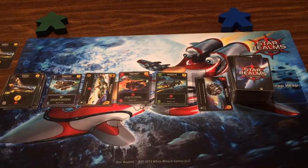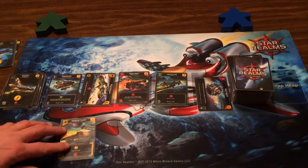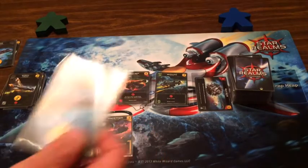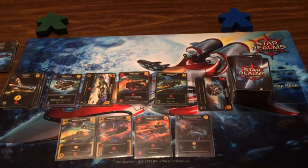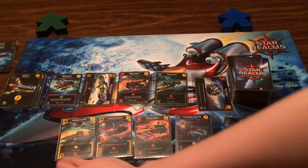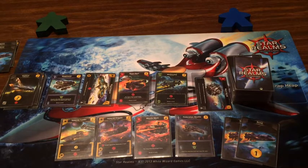One, two, three, four, five, six, seven, eight, nine, ten, eleven. I have the Imperial Trader so I draw a card and you discard — discard a Scout. I have Missile Mech, Federation Shuttle, and two Scouts — seven money. I'm gonna take the Mothership.